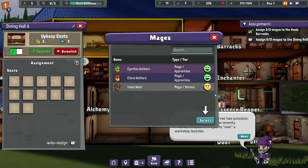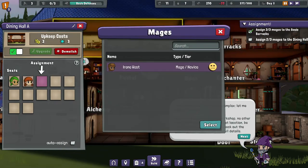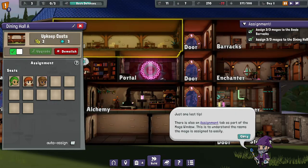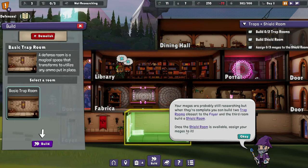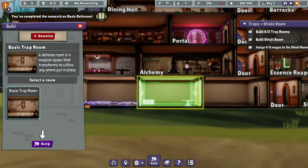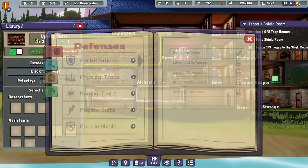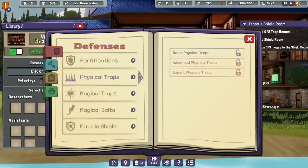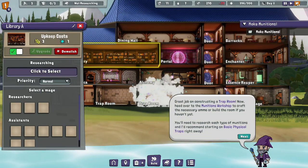I have noticed the assignment thing, actually. Basic trap rooms — traps were a different thing. We're just not researching at the moment because we're tutorializing.